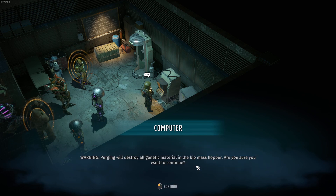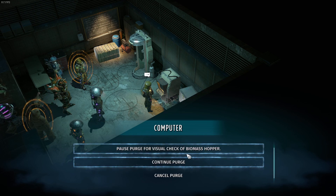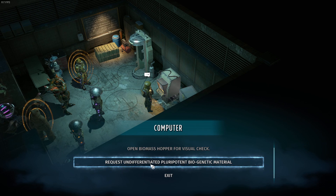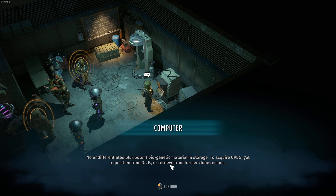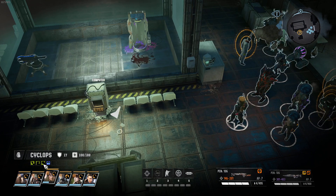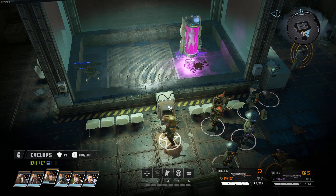We could purge it or just see what happens — we purge it to make it clean again. Warning: purging will destroy all genetic material in the biomass hopper. Continue. Purge complete, machine ready for clone synthesis. But there is no undifferentiated pluripotent biogenetic material in storage. The difference is we can actually make something else with this computer and this whole cloning facility.